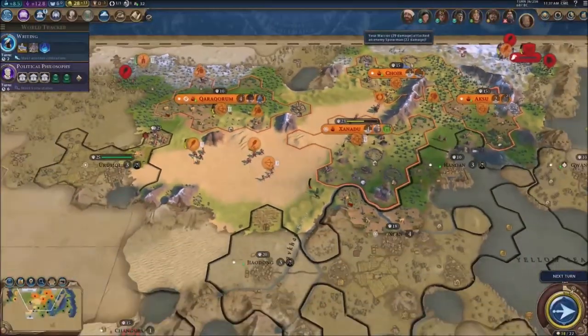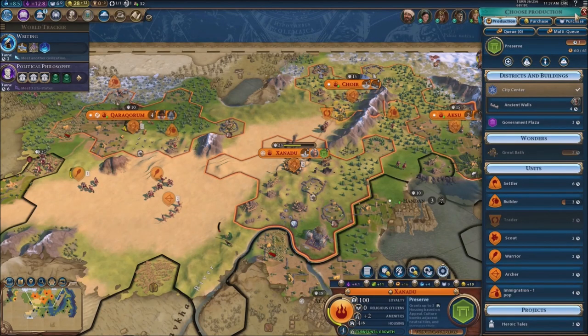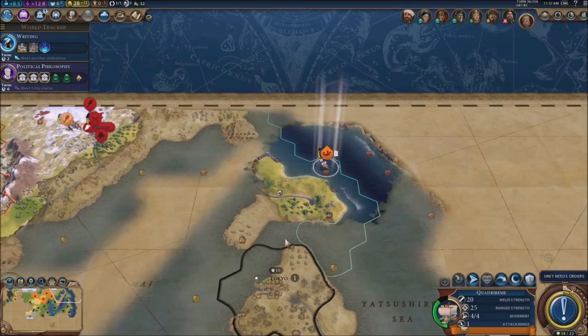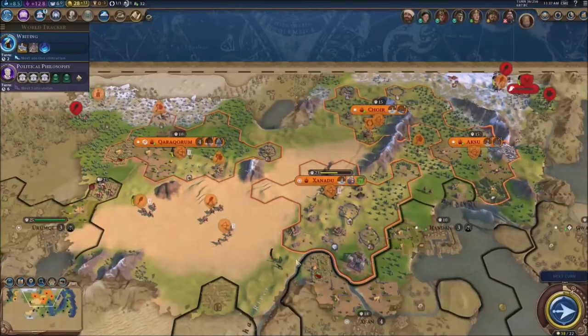That's pretty much it for this turn — there's not a lot I can actually do. I'm stuck right now. I would very much like to quickly purchase all these ancient walls and stuff but can't do it. I do have my ship right here — let's send him over there. Next part is pretty much history, let's just keep it moving.